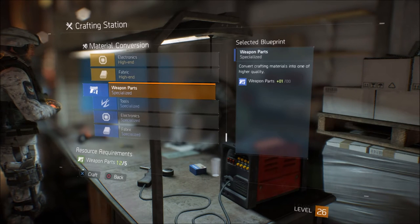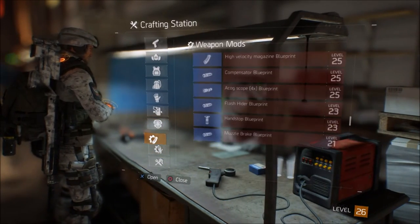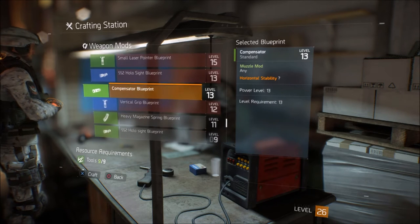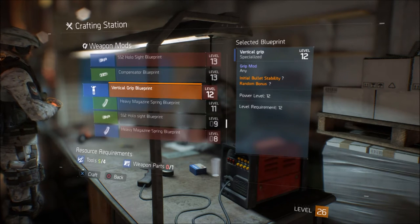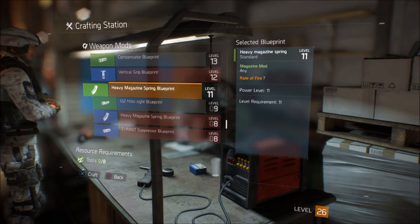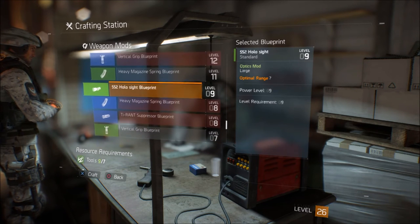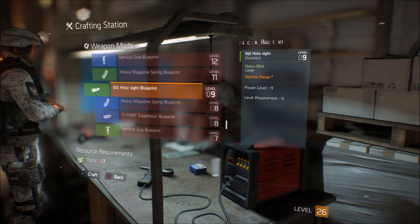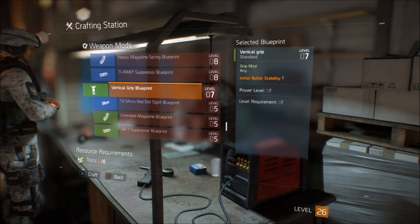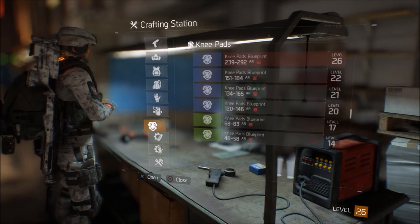My personal favorite is weapon mods because you can really put everything you want on your gun. You can make whatever mods you want, however you want, as long as you have the blueprint. You can also get materials from the dark zone, which is pretty cool because the dark zone doubles pretty much everything.